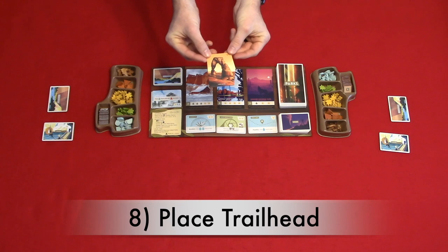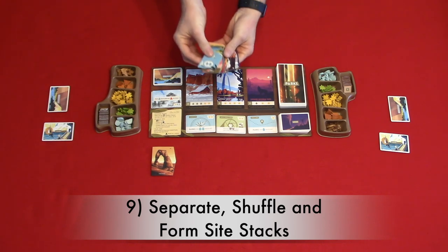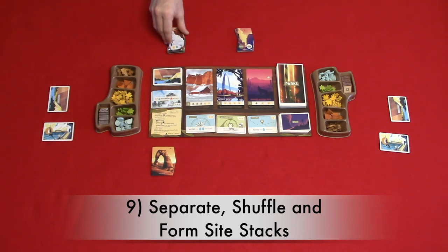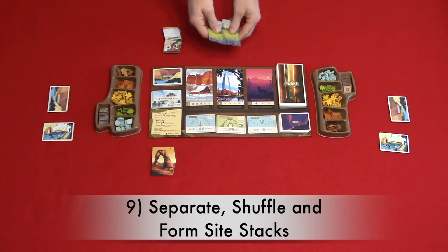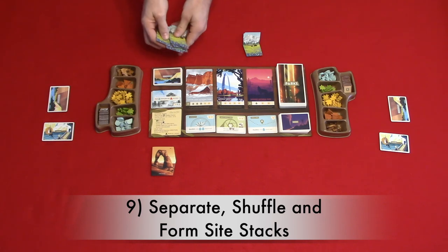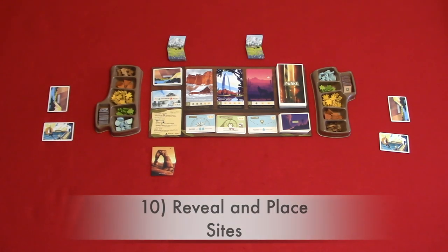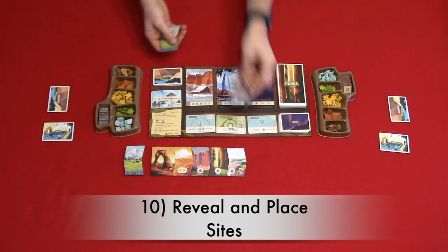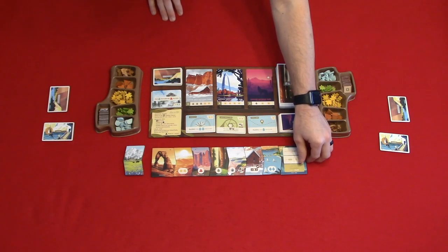Step eight: place the trailhead tile to the left below the main board. Step nine: separate, shuffle, and form your site stacks. Separate your basic sites from your advanced sites — all advanced sites have an asterisk on the tile. The waterfall site tile is a basic site but is only used in a four to five player game, so remove it for a two player game. Shuffle the advanced sites and draw one at random to place into the basic site stack, then shuffle the basic site stack. Step ten: reveal and place sites. Place your advanced sites to the left of the trailhead tile, reveal each tile in the basic site stack next to the trailhead, and place the trail end tile after the last site placed.